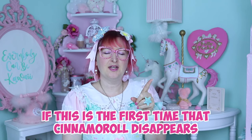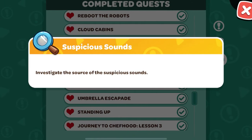If this is the first time that Cinnamon Roll disappears, he is locked in a mailbox. Just follow the quest Suspicious Sounds and you will get him back.